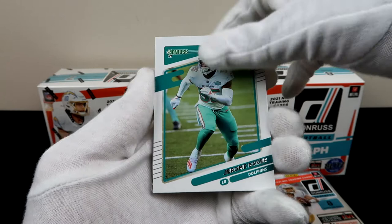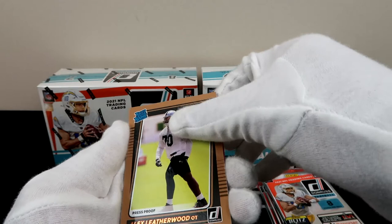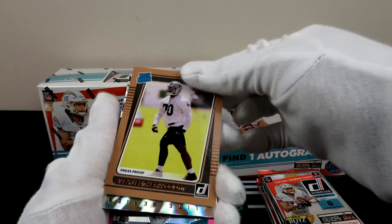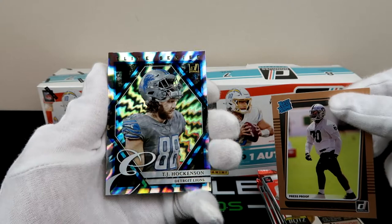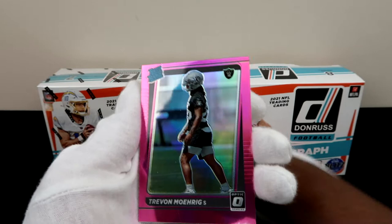Tyler Boyd from the Bengals — how good are they? Jerome Baker, and a Press Proof Rated Rookie — Alex Leatherwood. Nice, I think the pink is going to reveal itself. Man, this is a fire pack. Elite Series TJ Hockinson — that is nice because I think he might be TE1 of the year right now, fantasy at least. That Elite is lit. And Trayvon Morig, so we're hitting as far as the Raiders go. That's a pretty big hit in our first pack.